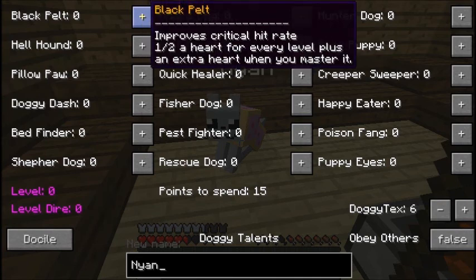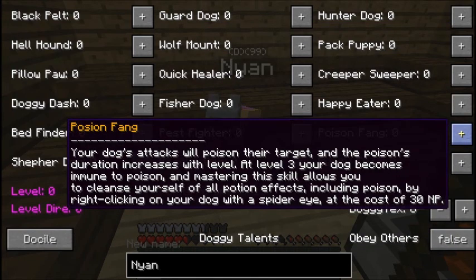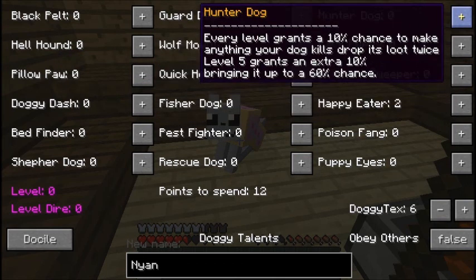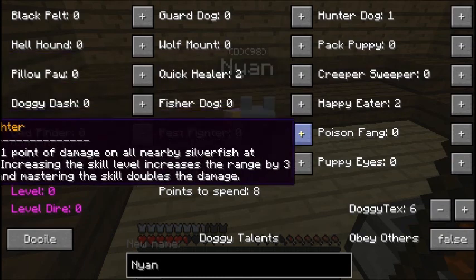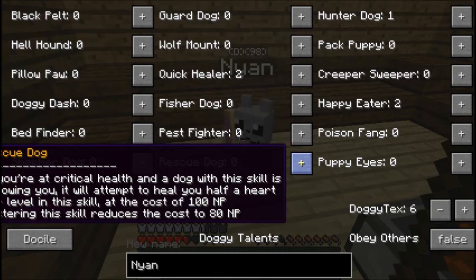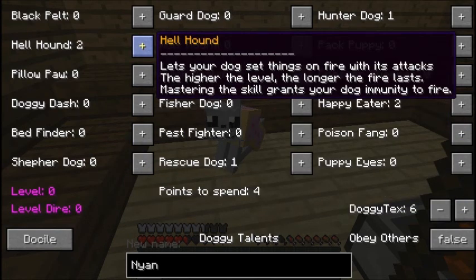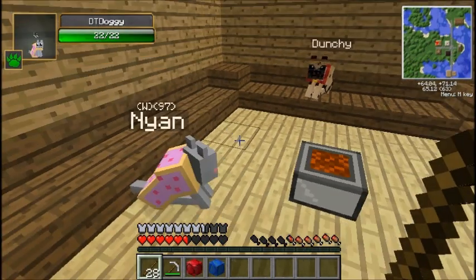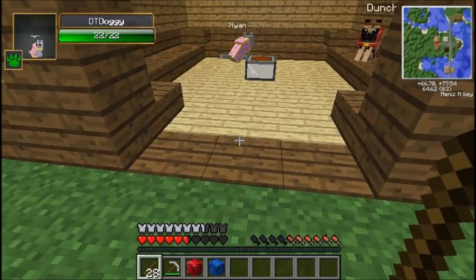Now I have 15 points to spend. Black Pelt improves critical hit rates. Hell Hound — let's see. Puppy Eyes, I don't think I want that. Poison Fang. Happy Eater — I think I want that, I'll upgrade that to 2. Creeper Sweeper. Pack Puppy — I don't want that because I already have a Pack Puppy. Hunter Dog — let's do that. Quick Healer, I definitely want that, I'm gonna upgrade that to 2. Pest Fighter, I don't want that. Critical Health — I think I'm gonna do that. And I'll do Hell Hound because I want it to be able to light things on fire. And I'll give it Black Pelt.